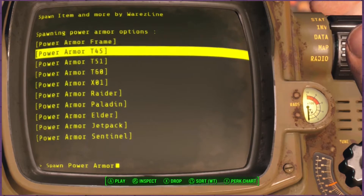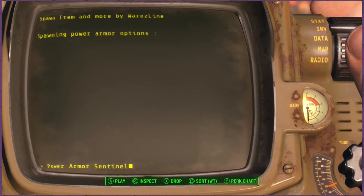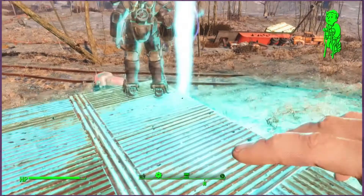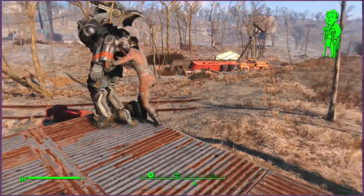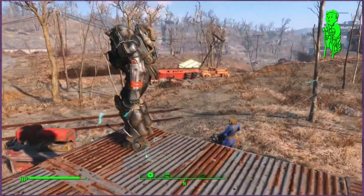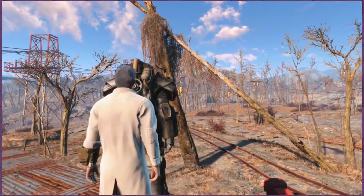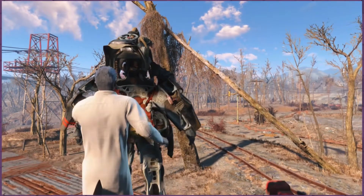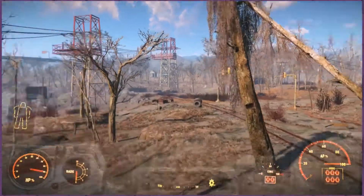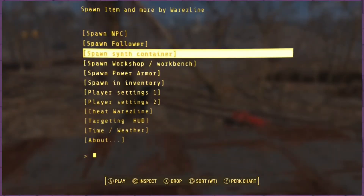Next up is spawn power armor — also pretty self-explanatory. Let's spawn a Sentinel power armor. A lot of this stuff takes a second, so don't get impatient with it. A neat person shows up and usually they despawn right away — they deliver your power armor and then you can just hop right in like you normally would. You can do this as many times as you want. You can also just spawn power armor frames if you want to throw your existing armor onto them.